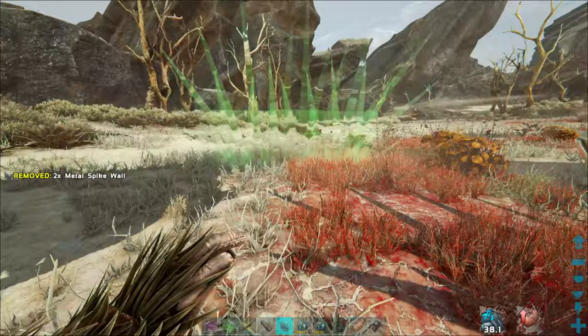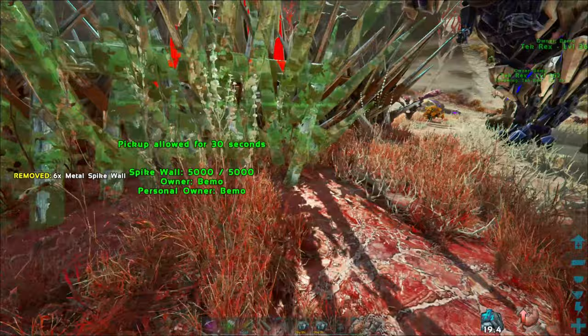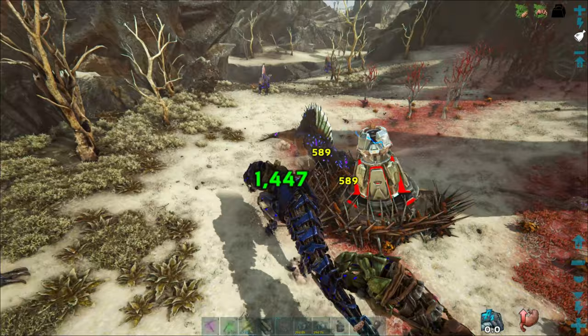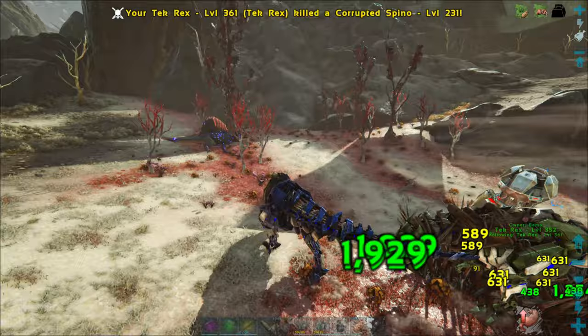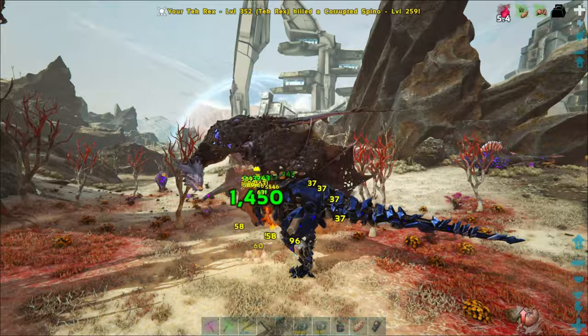I'll put some walls out — they ain't gonna do much but every little bit helps. Oh there's a wolf over there, maybe don't go that way. I hear him coming. Oh there's the dude following — there we go. We got the spinos running in — spinos coming from everywhere, holy crap! Oh, it's a wyvern. I was wondering if they were gonna be on this. I'm on fire — that's not a good thing.